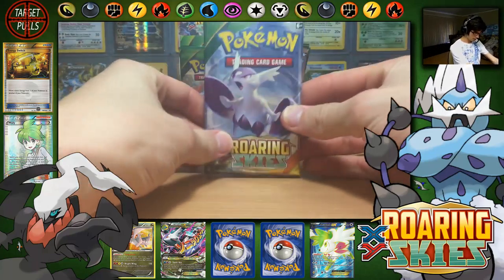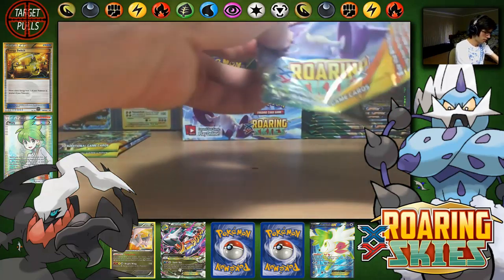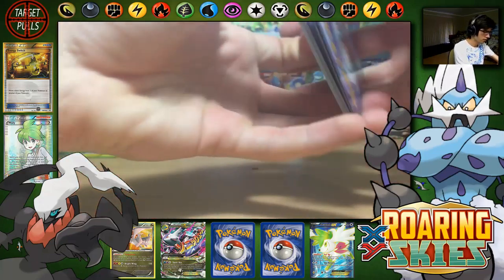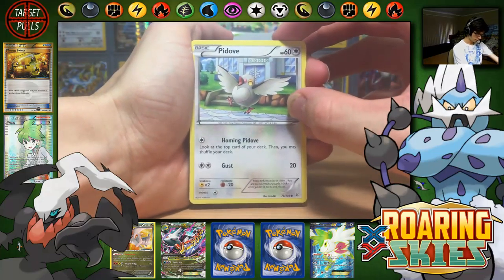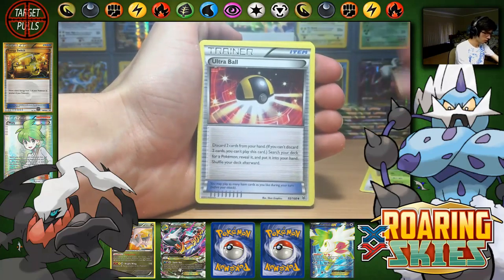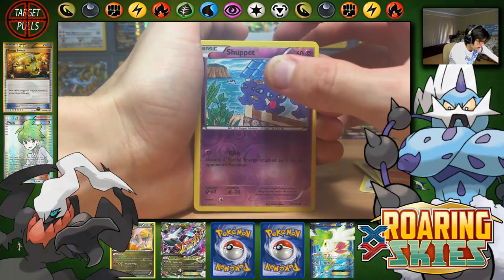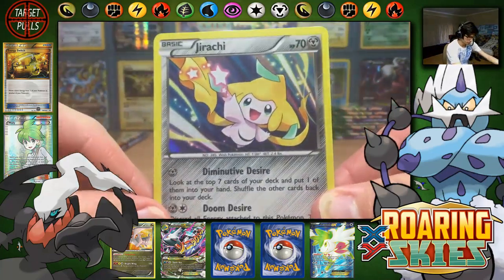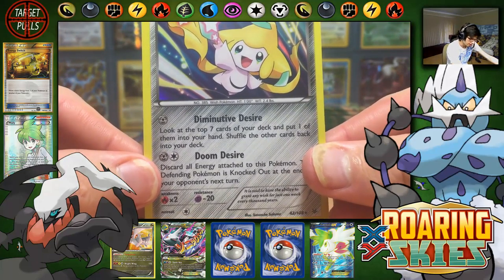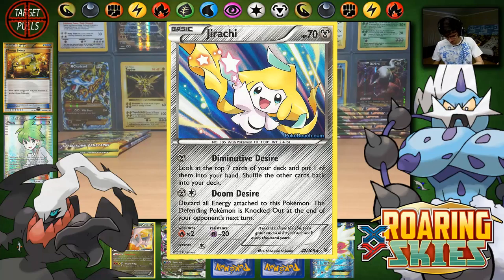Next pack — Mega Latios EX. We have Pidove, Dunce Pass, Voltorb, Pikachu, Winona, Ultra Ball, Trainer's Mail, Fletchinder, Shuppet Reverse with the attack Blur, and a Jirachi Holo — Diminutive Desire. I think I got that right this time.